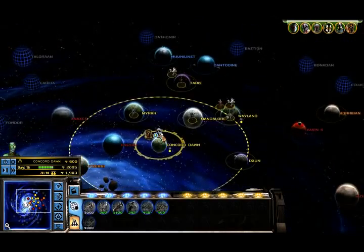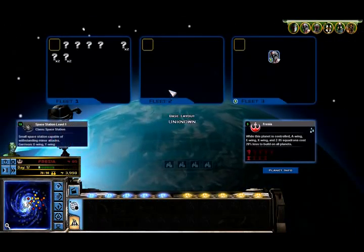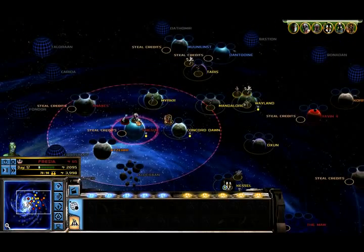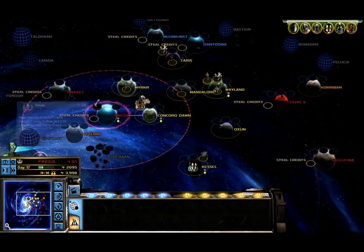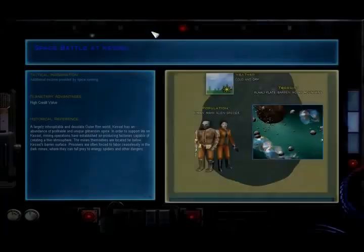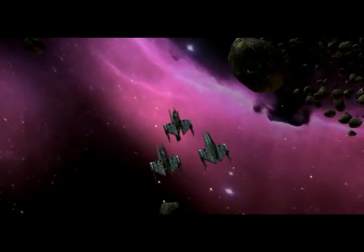Let's scout that out. This is rebel controlled — yeah, level one space station, but there seems to be either an invasion force over it or ships. Transports or ships — I'm hoping it's transports. I'm getting a bigger empire.